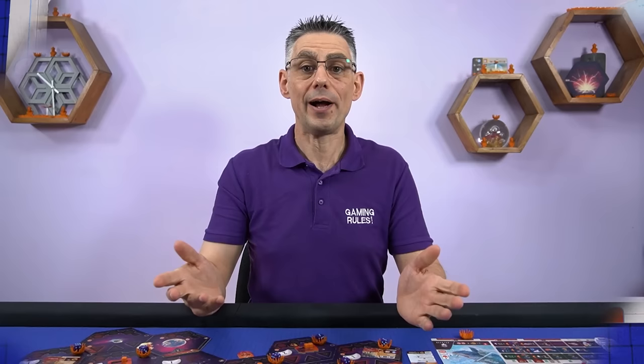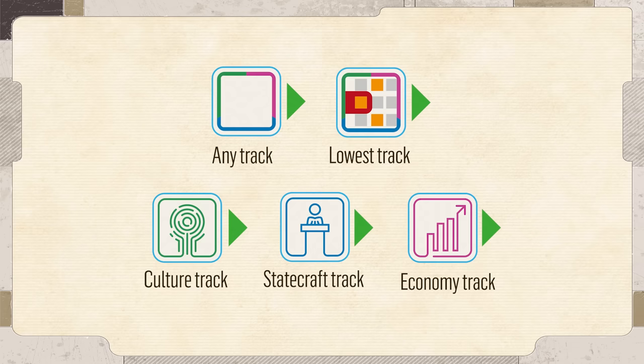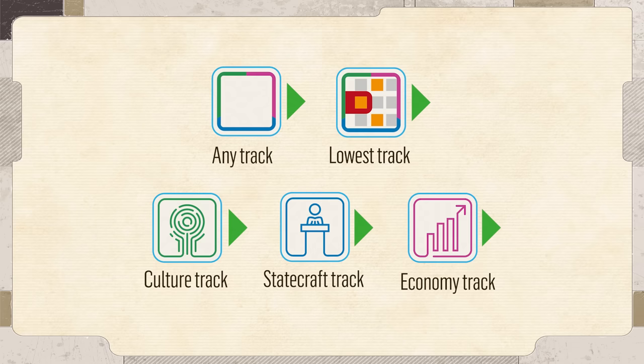Each house has three civilization tracks: society, statecraft and economy. The four houses used in the tutorial all have the same tracks but the other houses are all unique. You gain advancement on these tracks through various game effects — some let you advance any track and some a specific track. When you advance on a track move your marker to the next space. If that track is corrupted you can still advance the marker but you do not get the immediate benefit.